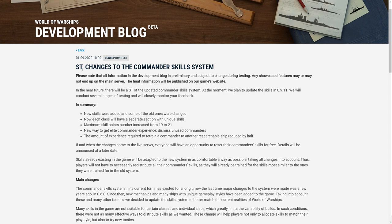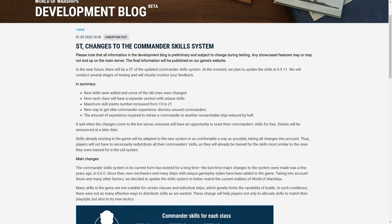They're adding some new skills and some old skills are changed. Each class will have a separate section with unique skills. So you have one captain, and on that one captain you can have four skill builds. However, that skill build would only be active while you have the captain trained or specialized for that one ship in that one class. For example, if you've got a destroyer build and you put that captain on a destroyer, the destroyer tree becomes active. You still have to specialize it for that ship first — you have to retrain the captain — but if you move to a different destroyer, you don't have to redo the skills.